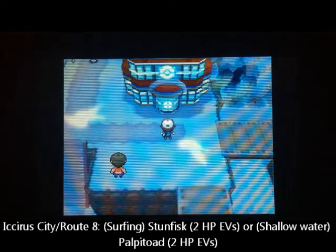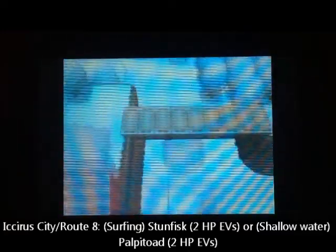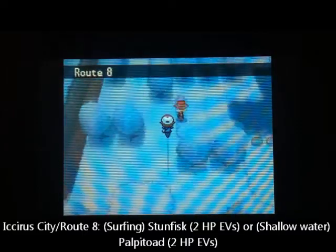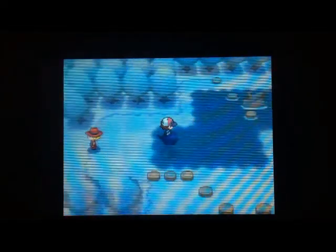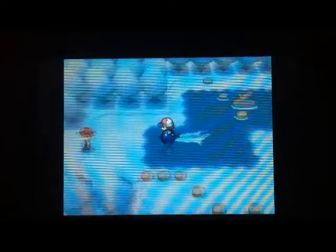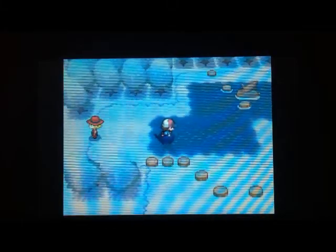With Attack EVs out of the way, we're now moving on to HP EVs on Route 8. It's winter in my game because it just turned to August, so all the shallow water is frozen over, which I actually find more convenient. On the shallow water you can run into Shelmet and Karrablast, and Palpitoad who gives HP EVs — but he's not very common. Whereas if you're in the deeper water, as long as you avoid the dark spots, you will always encounter Stunfisk.